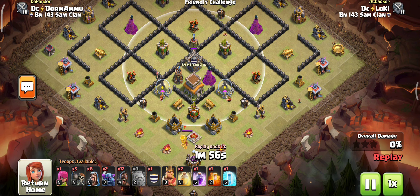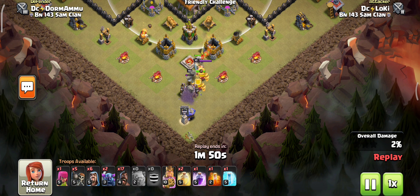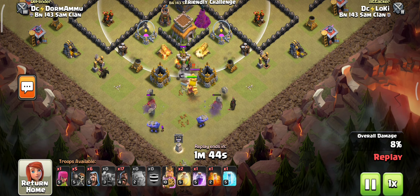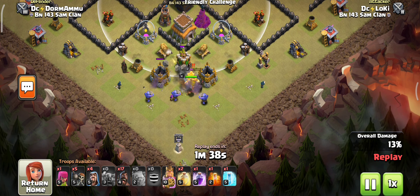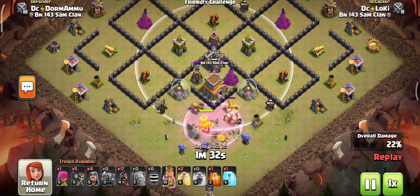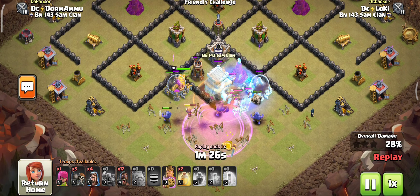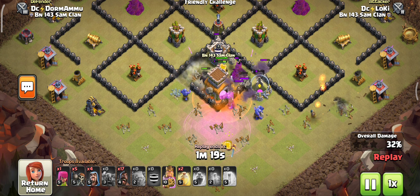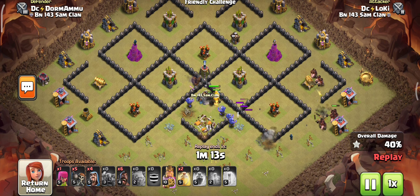Let's start with the funneling using our PEKKAs, followed by bowlers. Then drop a few troops to clear up the trash buildings and funnel our PEKKAs deep inside the base. Now the clan castle troops are coming out — let's poison it and freeze it for a few seconds to give our golems and troops time to destroy them. Good job! And now our Hog Riders are charging in.